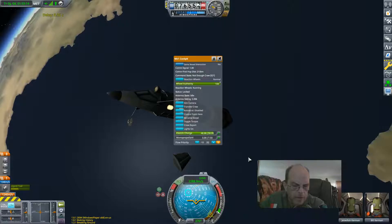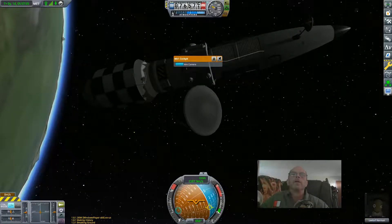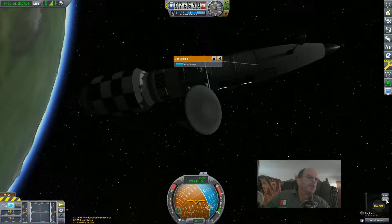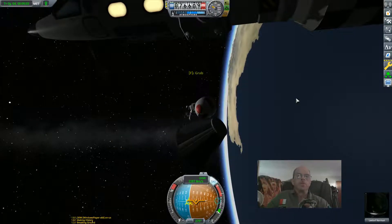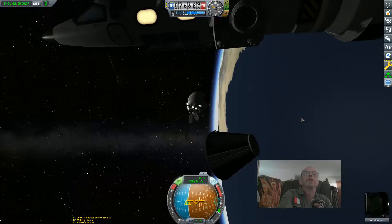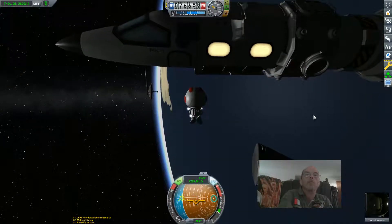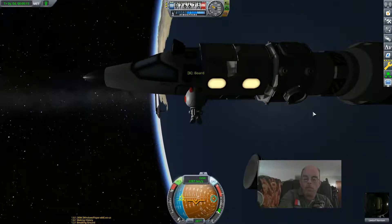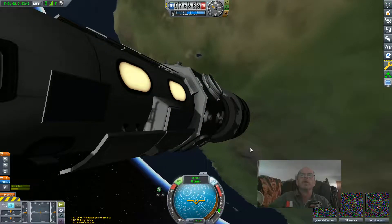I hit the switch vessel button and looks like we have Lee Laff — he's an engineer. Take him on an EVA. Hit the spacebar to let go, retro rockets, and we hit the B button to board it.